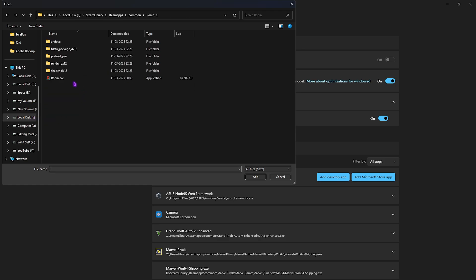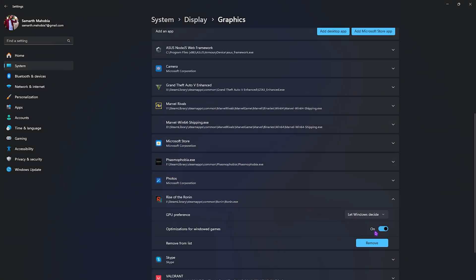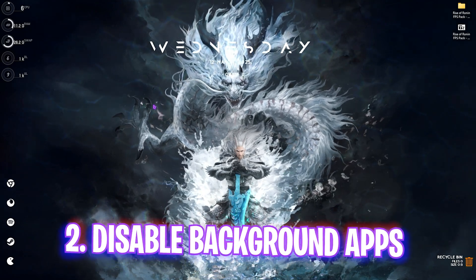Click on Add Desktop App and head over to the download location of your game. Select ronin.exe and click the Add button. Once it's added, scroll down to find it, then select the GPU preference and set it to High Performance using your graphics card. Once done, close your Settings.